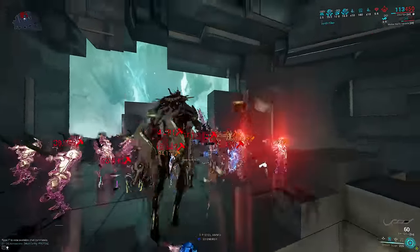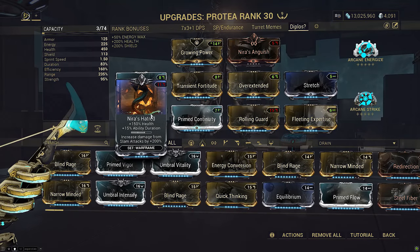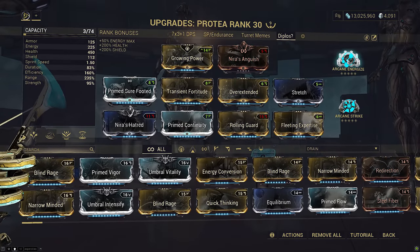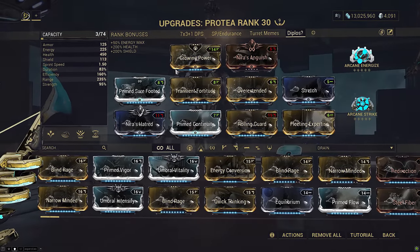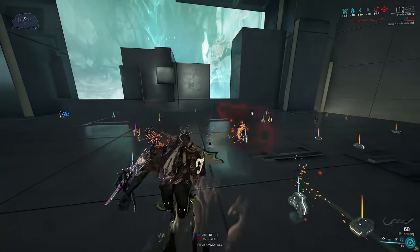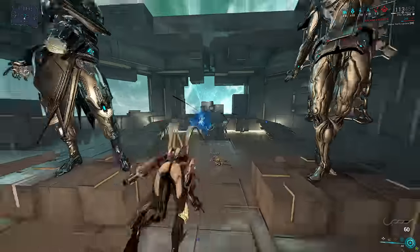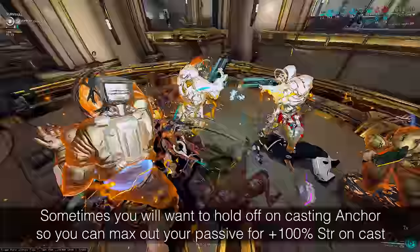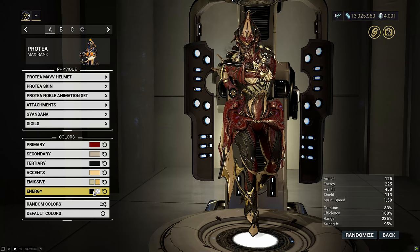The two obligatory Neiro mods give a flat 200 base damage to Contagion, nearly doubling its output. Growing Power for more Strength since the build is lacking it, and Arcane Strike and Arcane Energize to swing the Zaw faster — the fastest types being stabs and pole arms, so long as you build them full crit it will work. Now why Energize on a 160-efficiency build? All stats from Temporal Anchor are reset to the safe state when it ends, which means any Energize procs during the anchor are wiped when it resets. Neither Energize alone nor 160 efficiency is enough — you need both. The occasional Energize proc outside of anchor will help immensely since this is a cast-heavy build that drains energy quickly even with 160 efficiency.